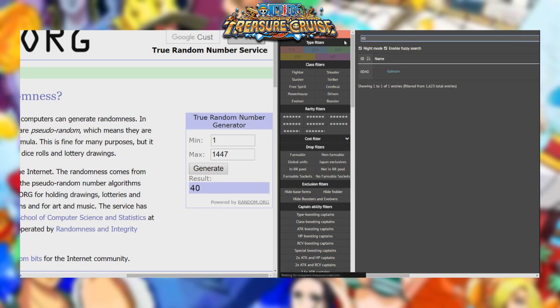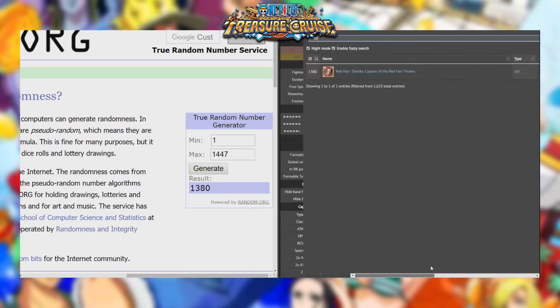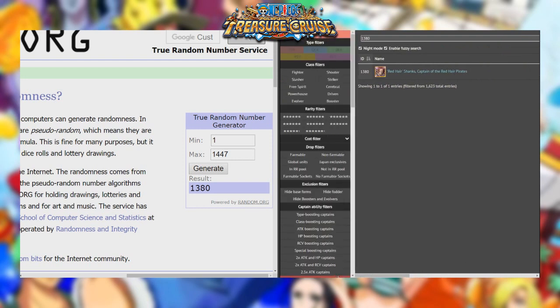Let's try number 40 — that's going to be Gaimon. I believe I have Gaimon, but he is a shooter character, so unfortunately we're not going to be able to use him. 1380 is going to give us Redhead Shanks — we can definitely use him! Holy crap, that is insane. If we can roll some more Cerebral characters, that would be absolutely awesome.